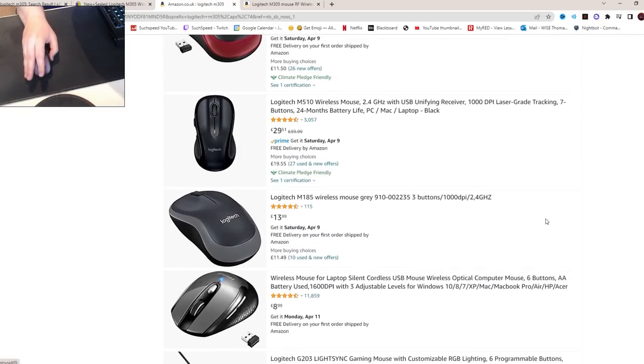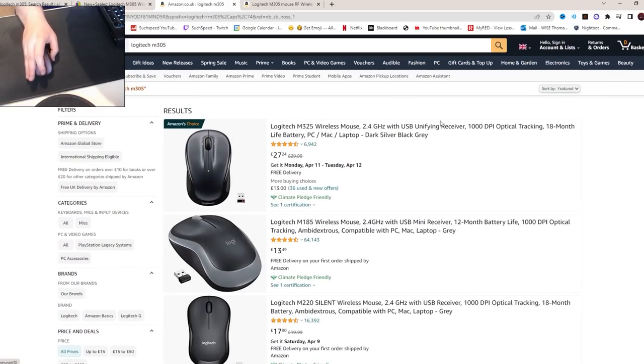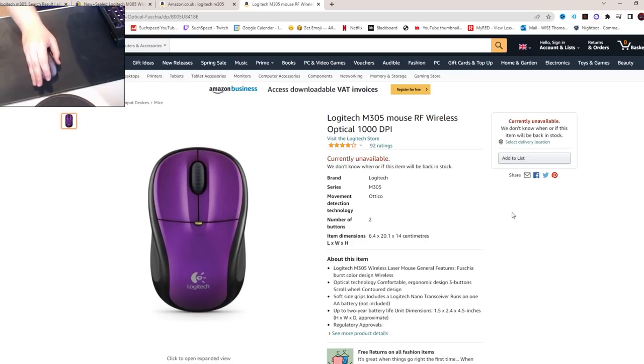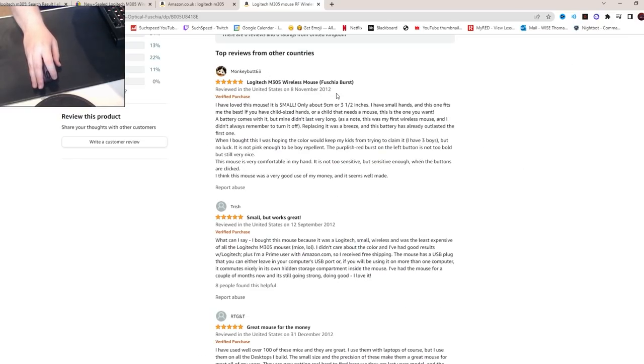I tried to find it on Amazon but it didn't seem like there's any available. This one is actually purple — you probably can't tell — and it's currently unavailable. It hasn't been sold in a very long time, and it turns out you have one DPI, which is a thousand. In fact, Monkey Butt commented in 2012 — 10 years ago — that they loved this mouse and were hoping the color would stop their kids from taking it. I think I have the same purplish red one. This mouse was very good use of money and seems well made, even though it's at least 10 years old. But how does it play on Hypixel, and can you hack using this mouse? We're about to find out.